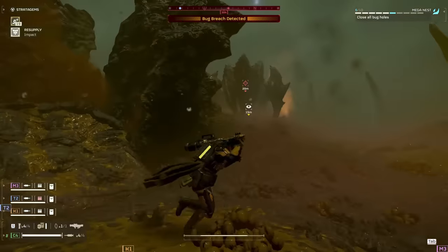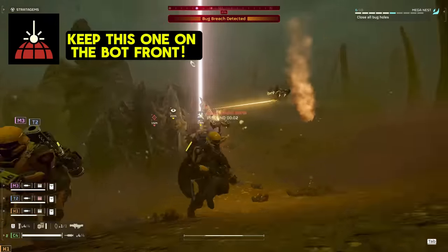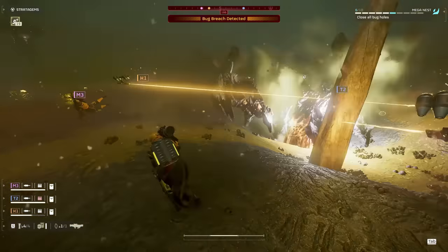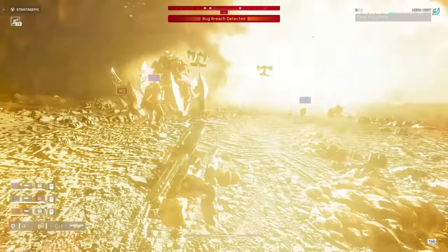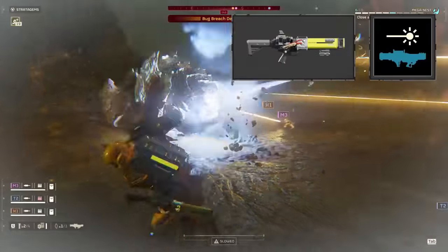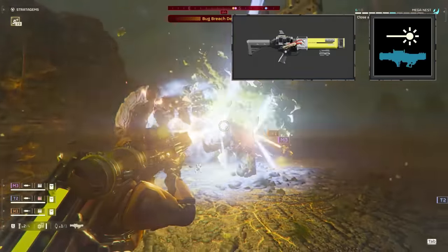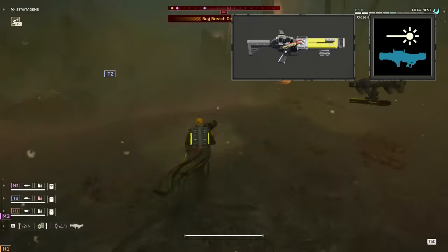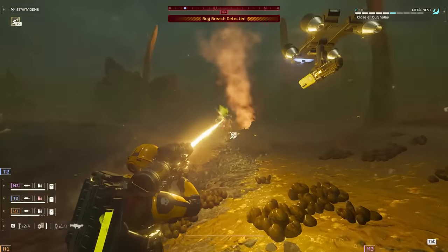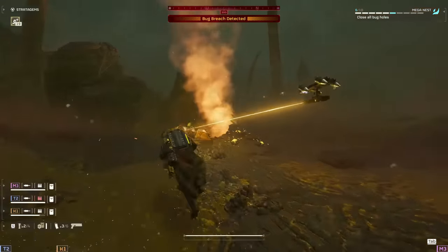I do want to be clear on one thing. If you bring every laser available to you, it is a bit of a meme build that will struggle against certain enemy types. So instead, we're going to take a kit that can stand up to the rigors of Super Helldive. Our core synergy with this one is going to be using the scythe and laser cannon in concert. Having two weapons that both use heat sinks means that you can constantly swap between them whenever one is in danger of overheating.